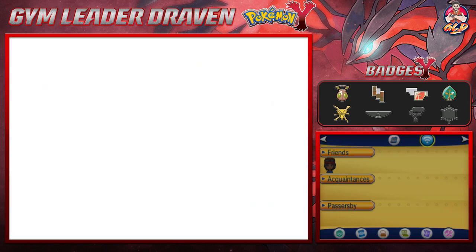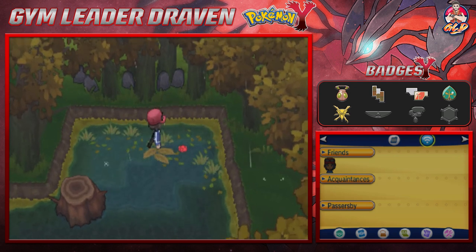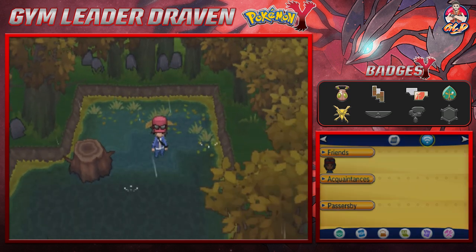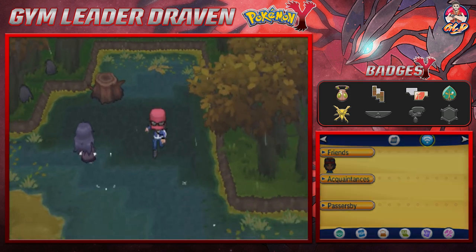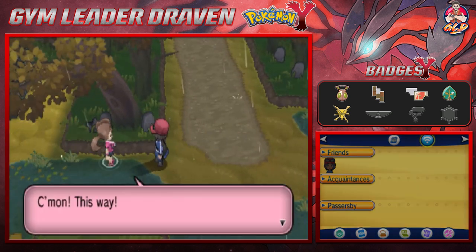Surfing right here — we've found a Damp Rock, which extends the lifetime of rain weather. Going back down — I really hate the swamp. Once we get to this location, one of our rivals says 'come on this way' and it looks like they found the haunted house.